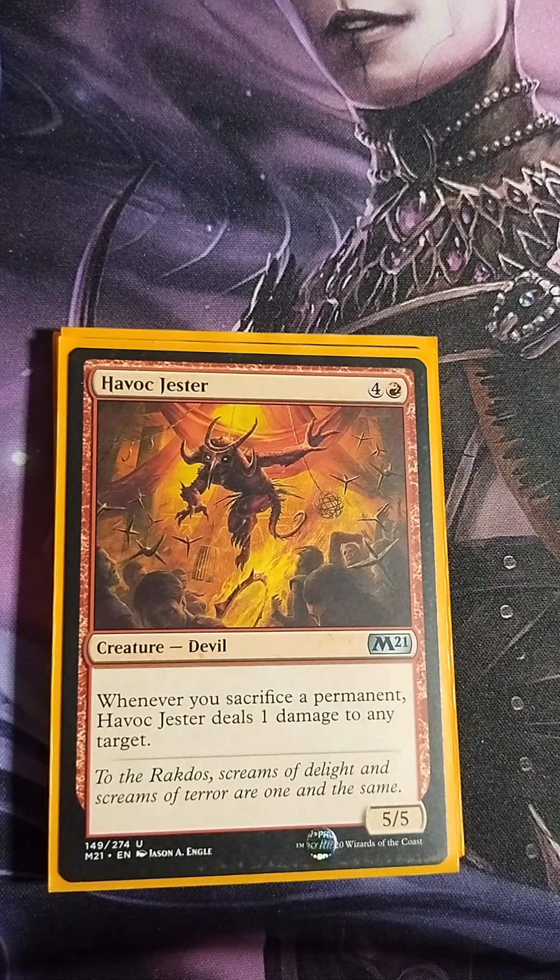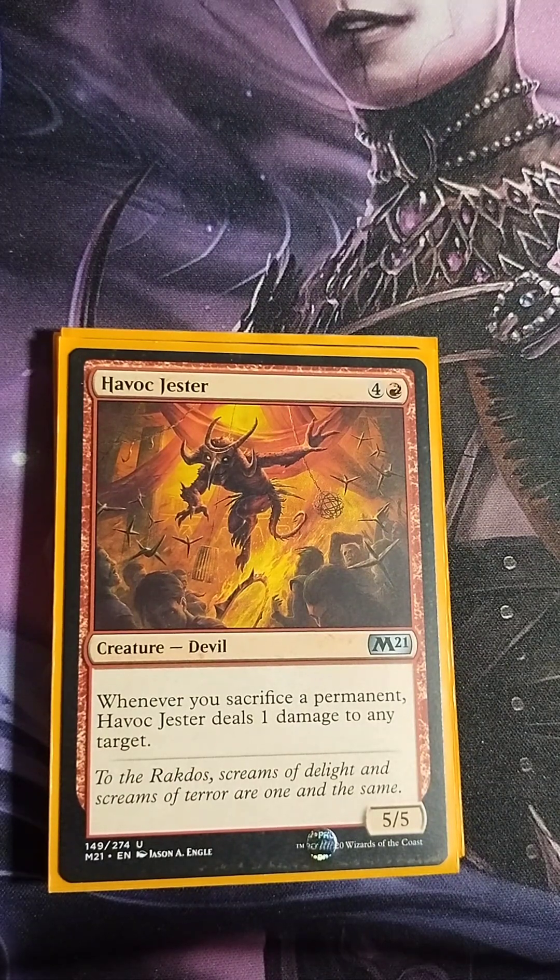Havoc Jester — four colorless, one red, 5/5 Devil. When you sacrifice a permanent, Havoc Jester deals one damage to any target — more direct damage. I was hesitant putting this in because of the higher CMC, but after playing with it a couple times and seeing how efficient it was, I decided to keep it in.